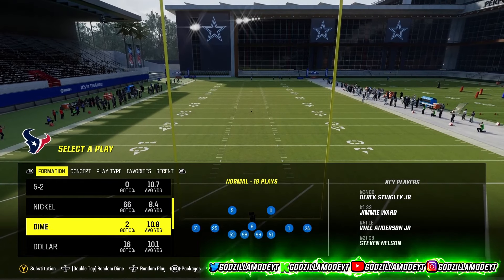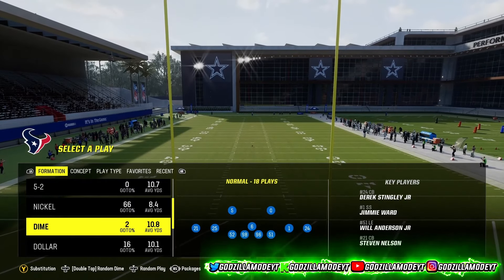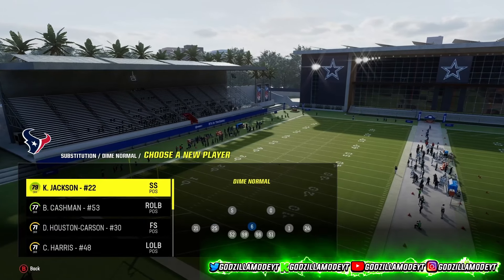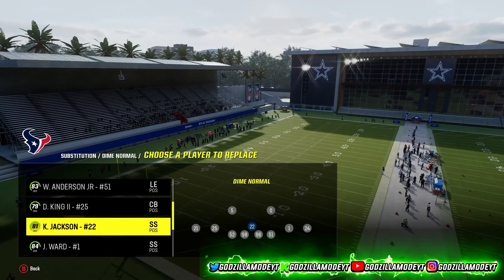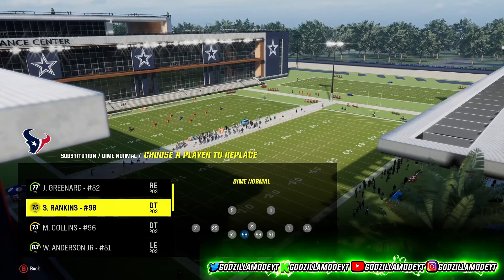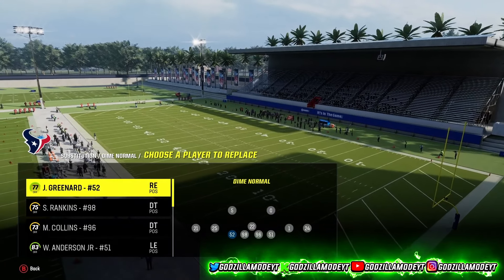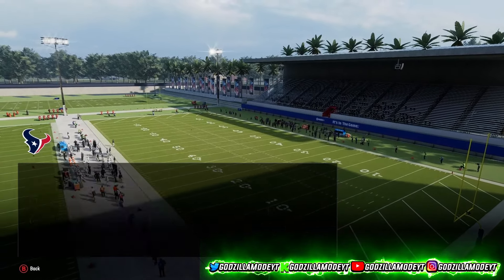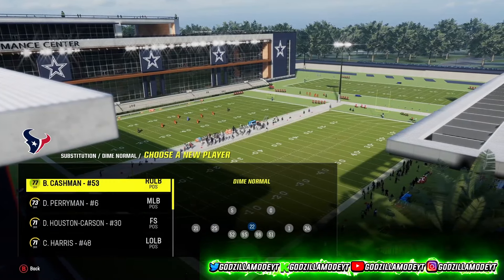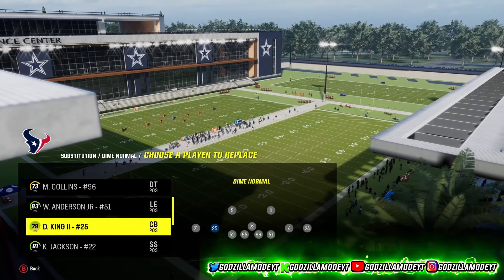What you want to do is go to Dime Normal — not Dime 2-3, not Dime Rush, Dime Normal. Then go to your substitutions and make sure you have a safety in there. With the fatigue glitch you might have to sub people out over time since they're getting tired fast. Go ahead and put your best defenders in.